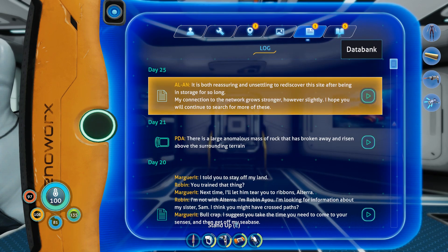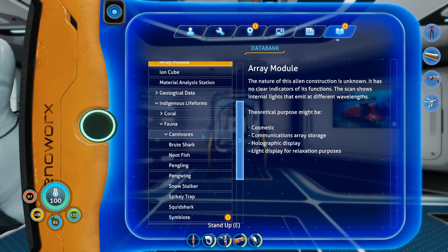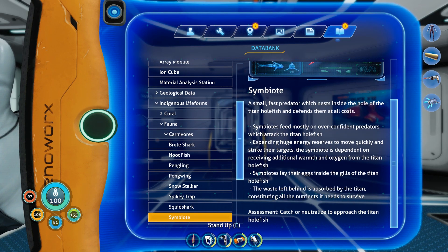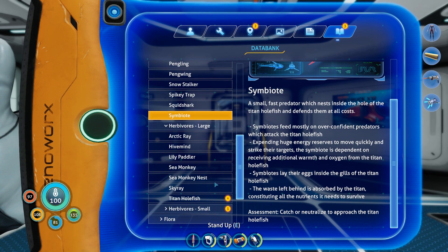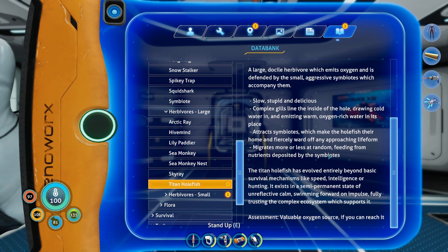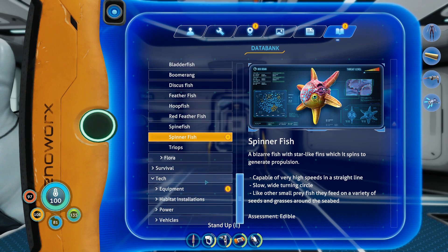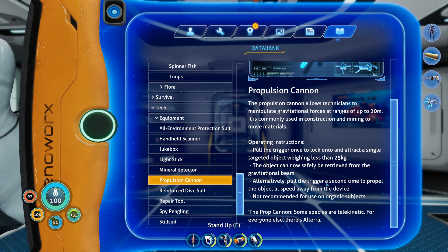Okay, I'm back and relatively organized. Let's have a seat and look at some of the new stuff we just found, do some reading, and figure out the next step. We got three new blueprints. We still need this parallel processing unit to make the test override module, which we can use to shut down the radar array that Marguerite wants us to shut down — and then she'll talk to us. We got the laser cutter and the propulsion cannon, which is a handheld thing — I thought that was part of the prawn suit, but nope.